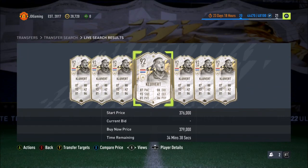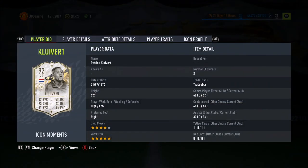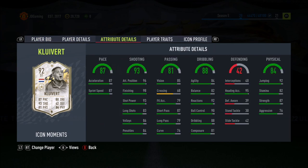Ladies and gentlemen, I was asked to check out this Prime Icon Moments under the name of Patrick Kluivert. So I bought him. He's got a 4-star, 5-star combination, which is really nice. High-low work rates, which are perfect for a striker.